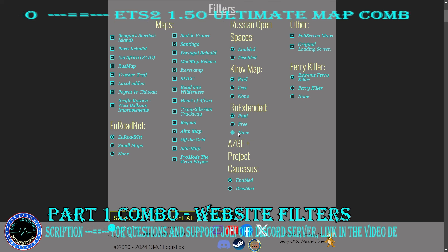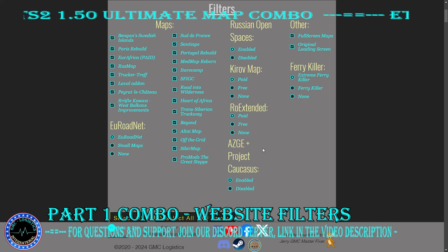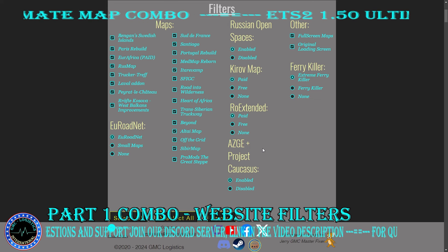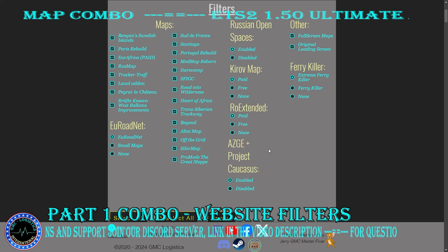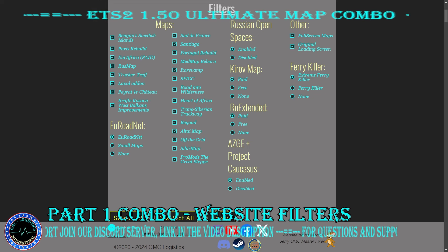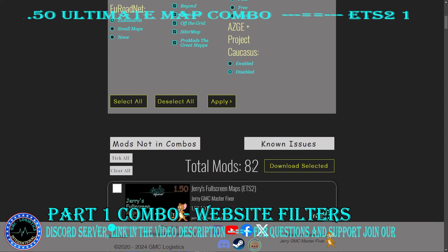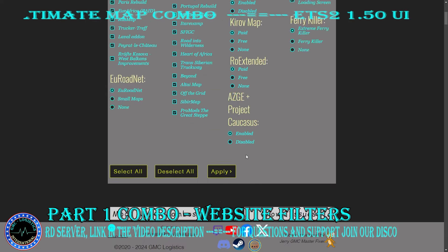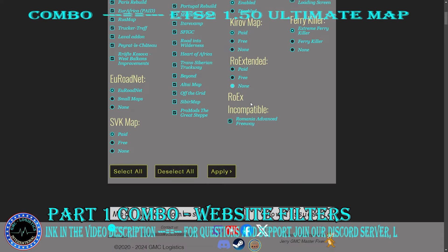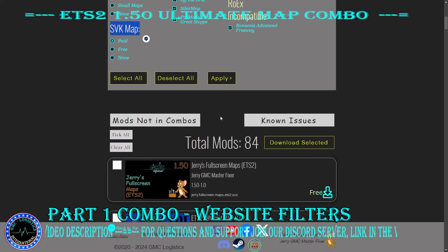Then we have the No-Roex with SSG option. In case you managed to download SSG before it was removed from the Roex forum — I don't know the reason why, so if you have questions please join the Roex Discord server or go on the forum and ask there. SSG and Project Caucasus depend on SSG, so once you click Disable and Apply, you get two less mods. With No-Roex selected, the SVK Map appears — which has a paid version and a free version — and the mod count goes from 84 to 79.